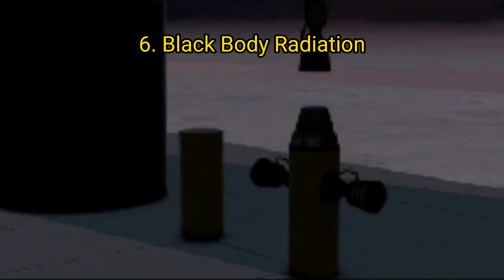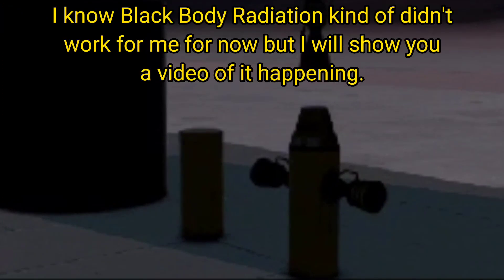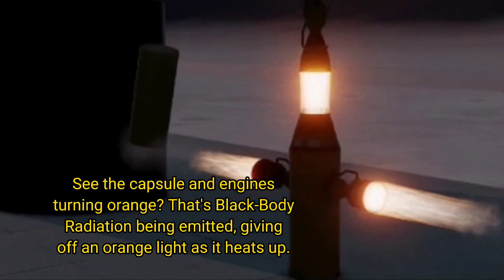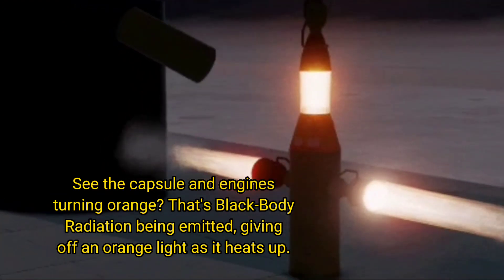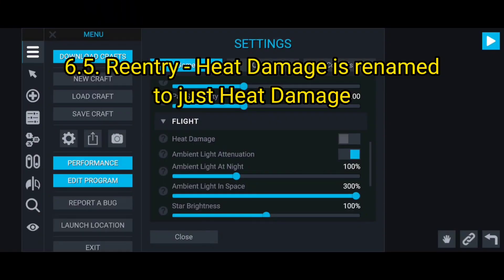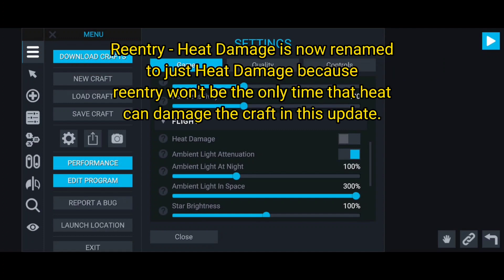Feature 6: black body radiation. Black body radiation kind of doesn't work for me right now, but I will show you a video of it happening. You can see the capsule and engine turning orange - that's black body radiation being emitted, giving off an orange light as it heats up.